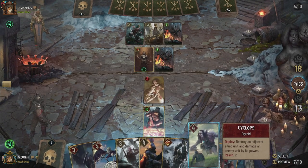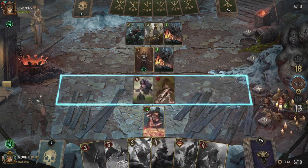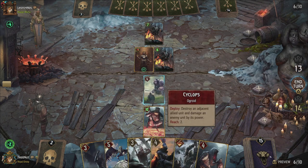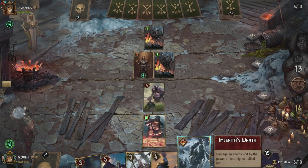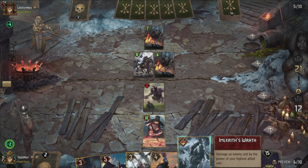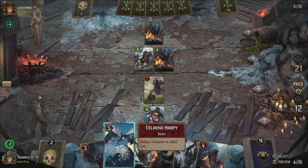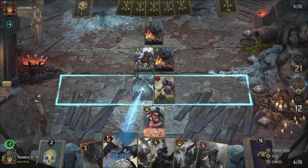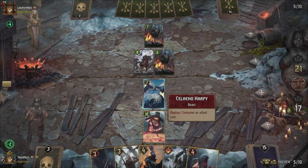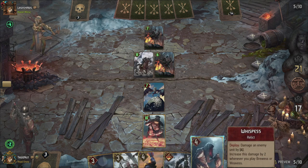I should probably use the Cyclops to take out the Rot Fiend and kill the doorblood on the archer — that was a bit of a waste of points. We're almost out of cards already, which is weird. Let's just use the Selino Harpy to get rid of those consumes because I probably won't have much use for those. I can do 10 damage with Imlarith's Rod.